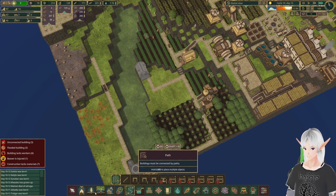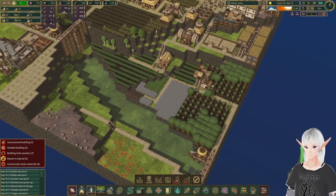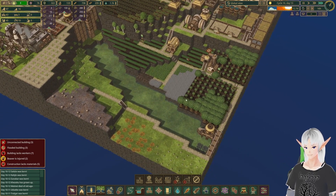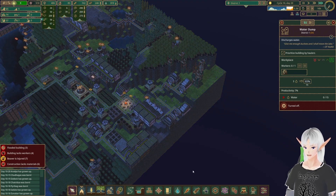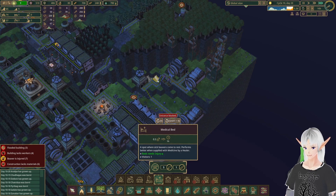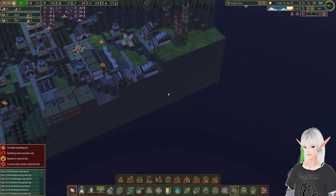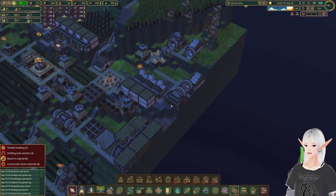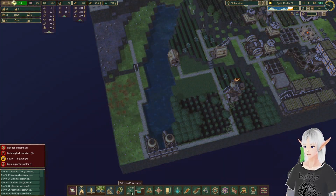In the meantime, we're going to plant some wheat here just to get a little ahead of when we get our wheat processing facilities in. Our beaver injuries are really stacking up, so I'm going to spam in a couple of medical bays over here. They won't mind being near the noisy industry — it'll help recovery, make them want to get out of bed sooner, maybe.